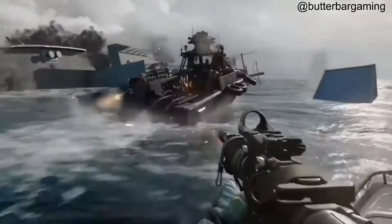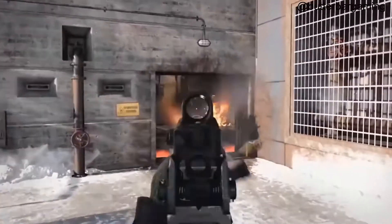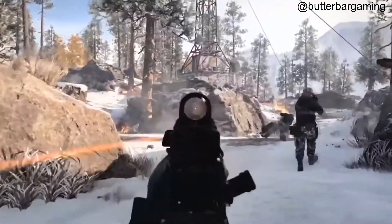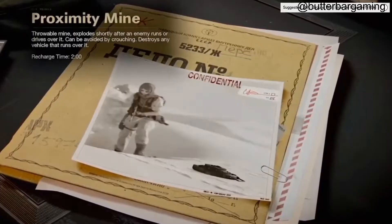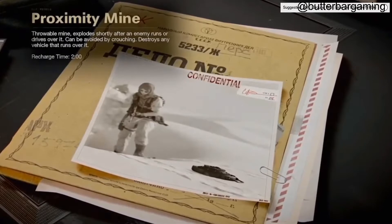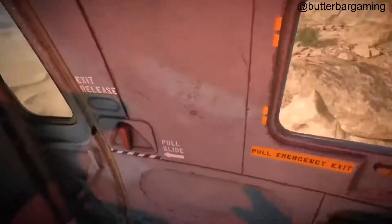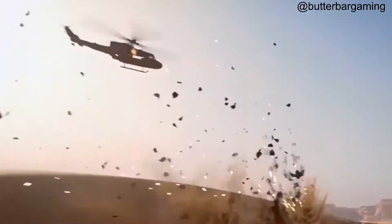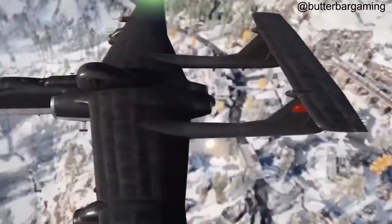Disabling field upgrades when it comes to the SAM Turret or the Proxy Mine - even the Field Mic - would be a cool counter. I might actually run the Jammer over all the others. The fact that it disables field upgrades is going to be really nice. Proxy Mine has a 120-second charge time - a throwable mine which explodes shortly after an enemy runs or drives over it. It does not detect crouched enemies, so you're actually able to sneak past it, which is different from other Call of Duty games.